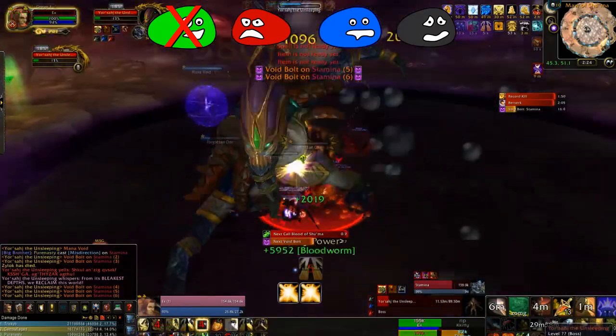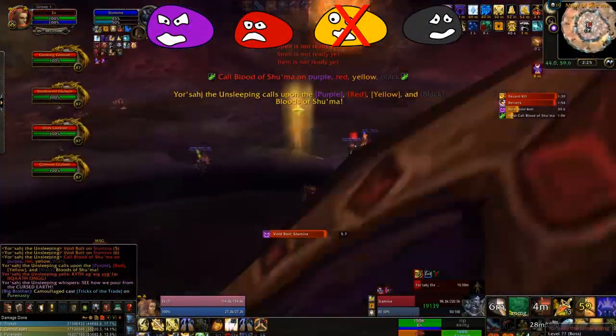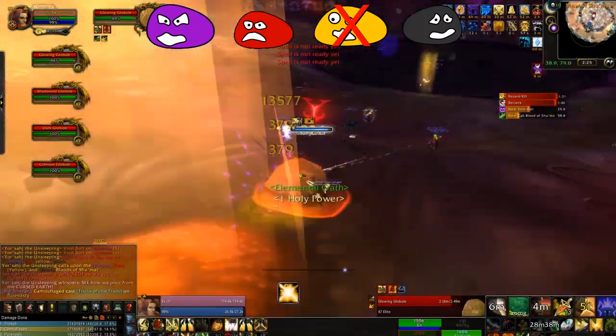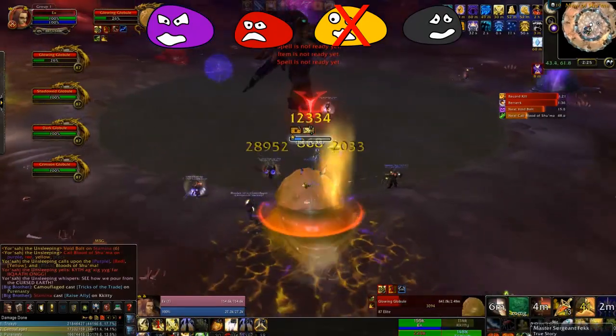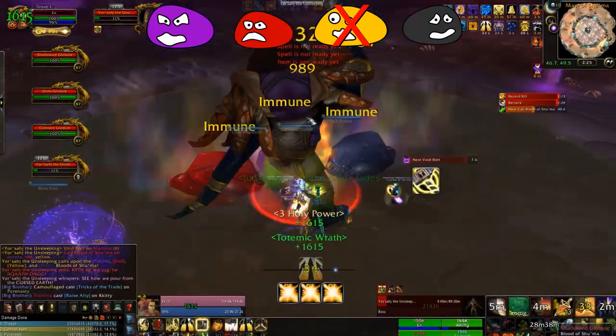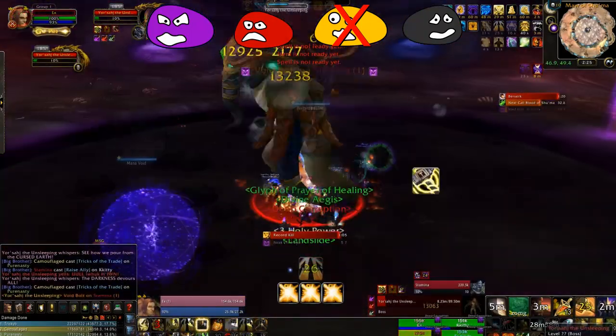Because moving around with red and adds can lead to extra damage that you're not going to want. At this point, we went through six different combinations of adds. After that sixth set, you can get any combination again. After the seventh combination of oozes, just stay on the boss for the rest of the fight. You may choose to do this a set or two earlier if your DPS is good enough.